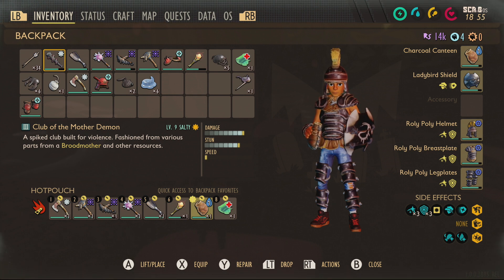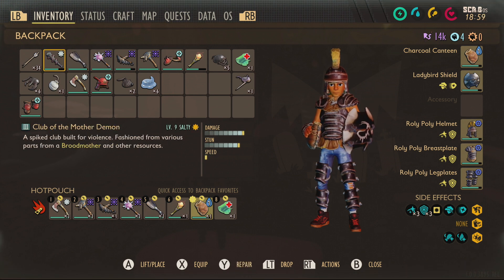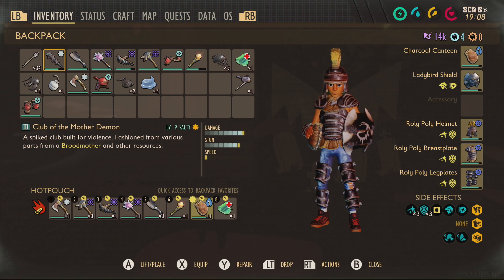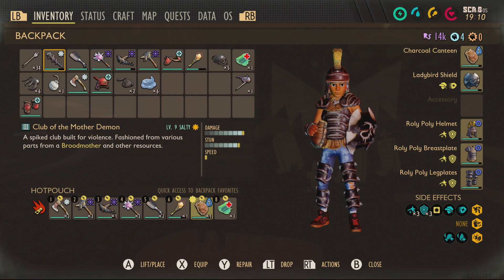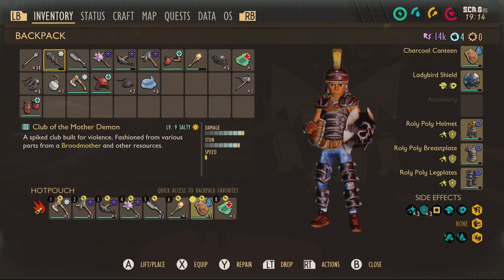My weapon was the Club of the Mother Demon — one of the more powerful clubs in the game. I tried not to use a club at first and went with the salt morning star, but the damage just wasn't there and the fight dragged on too long. She heals during the fight — if you leave her alone too long she recovers health, possibly off the bleed she inflicts on you. So I went with the heaviest damage I could: Club of the Mother Demon level 9 salty, because salt affects her the most. I tried other salty weapons and they just didn't work as well.